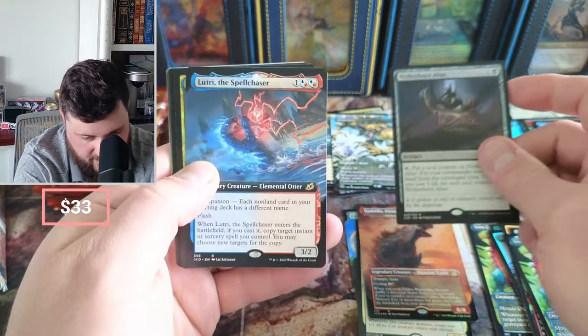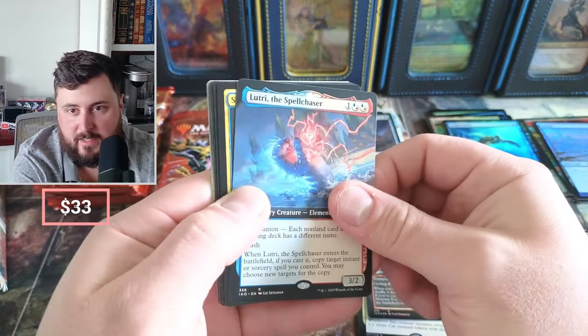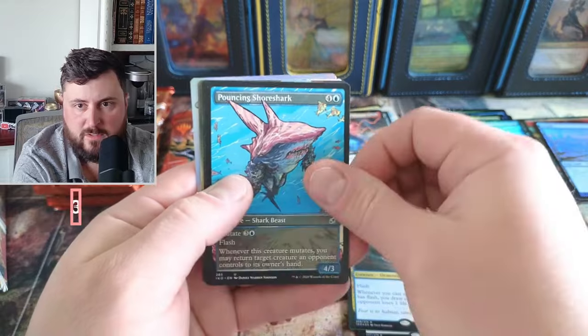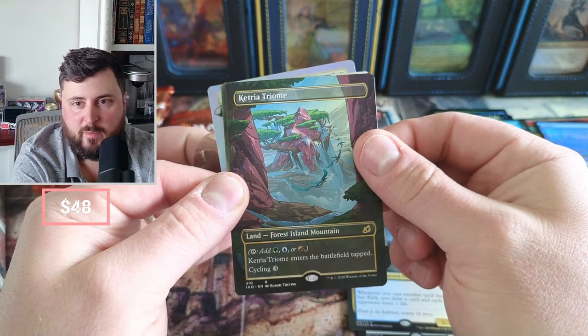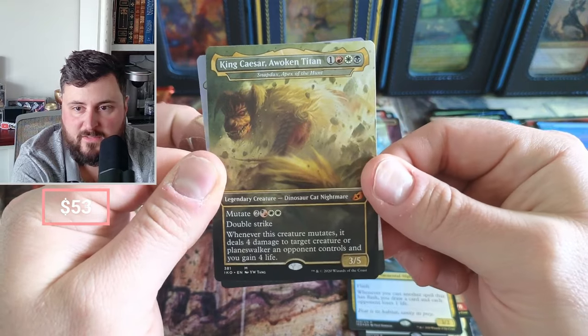That's kind of nice if your commander dies a bunch of times — you throw that out to pull him back in. The Spell Chaser, Fort, a little Slither Wisp doing nothing, Cloud Piercer, and we got the Shark. A nice Ketria Triumph — awesome! And King Caesar, boom, Apex of the Hunt.